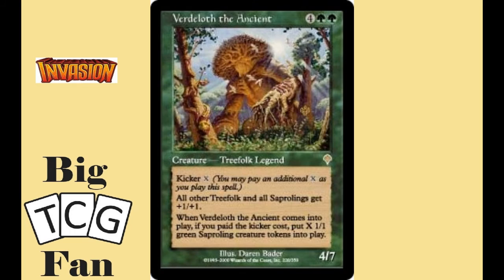Coming in sixth, we have Verdeloth the Ancient. For four colorless and two green, we get a 4-7 creature with a kicker of X. It has a static ability that gives all Saprolings and Treefolk +1/+1. Plus, if you pay anything for the kicker, you get a 1-1 green Saproling token for each mana you paid into that kicker. This is a great card for the color because green has so many awesome cards for both tokens and Saprolings, plus plenty of mass creature swarm strategies. Green is a great mana boosting color, so its high cost is not too much of a burden.